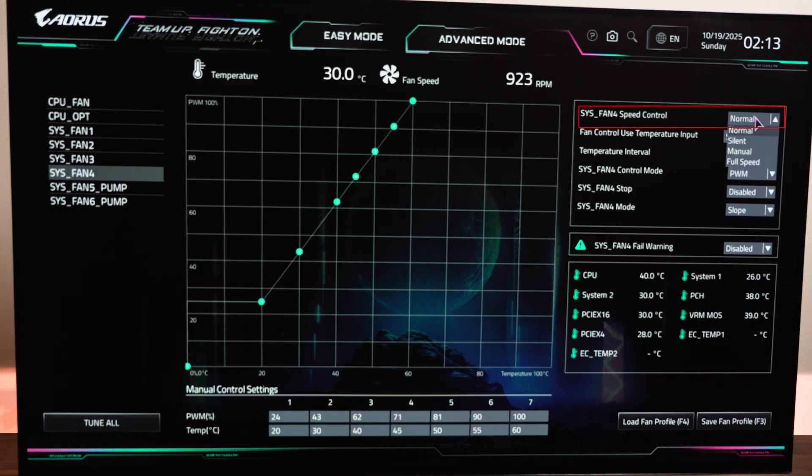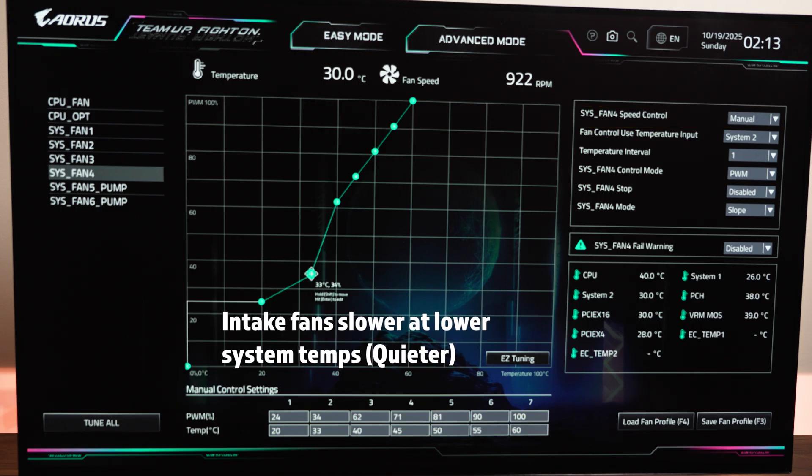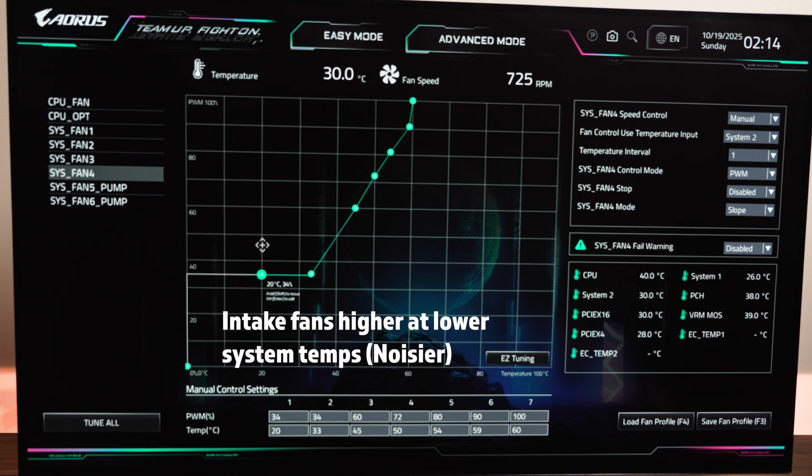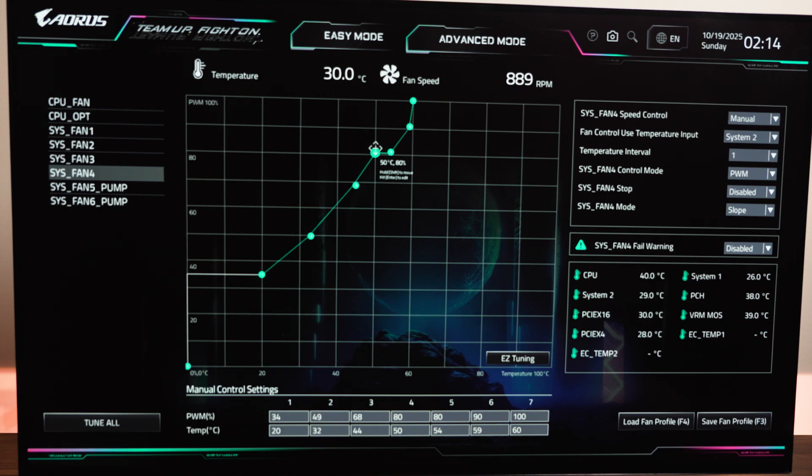Let's get into the curve itself. If you want your PC to be more quiet, keep the curve gentle at lower temperatures — set it to a lower percentage at the lower temperature range. If you want aggressive cooling and you don't mind a little bit of noise, you can ramp up the low end of the curve to an acceptable starting point and then have that ramp up quickly to 100%. This will give you the most aggressive but best cooling performance at the cost of some noise.